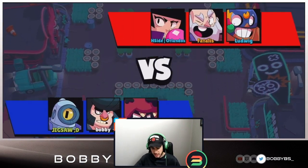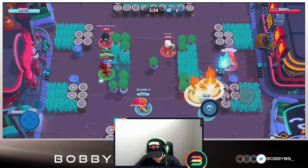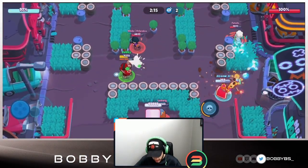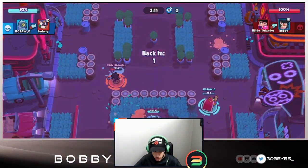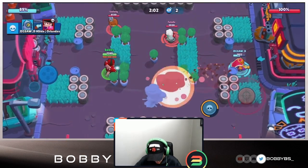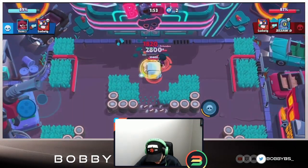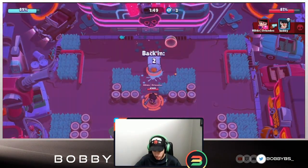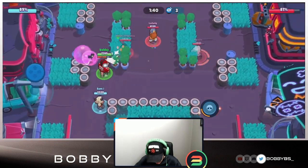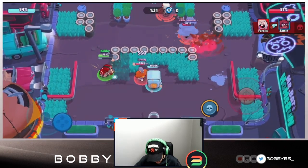Into our next game - we changed our comp to run Nita, since both BB and Bull got countered by Shelly. That last star power, Tough Guy, didn't help us too much - we stayed alive once or twice because of it but didn't do as much safe damage as we would have with the other one. We move up to break that wall, the BB has a tough time killing us, and we do 19% safe damage - not bad considering we were alone.